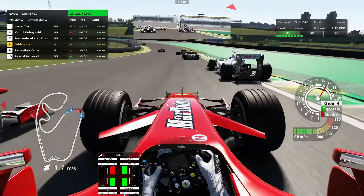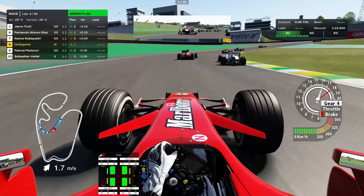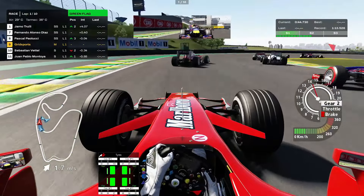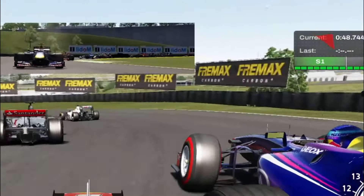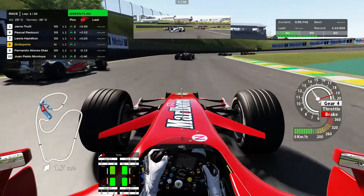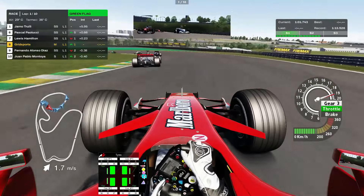Now, as good as I said Assetto Corsa is as a sim, I absolutely despise the contact system. So minor collisions, I'll try my best to avoid them. I'm in a Red Bull sandwich right there. They just really bouncy — it seems like they don't absorb impact with another car or the ground, they just seem to bounce off each other. That's how the contact system is in this game.